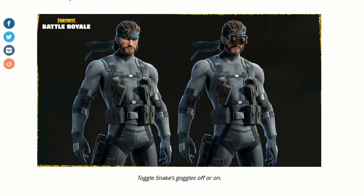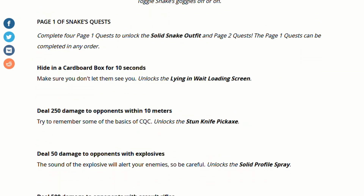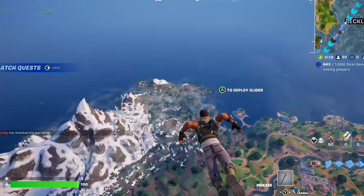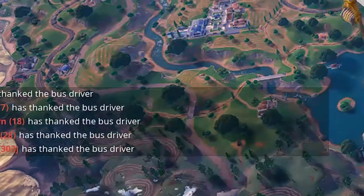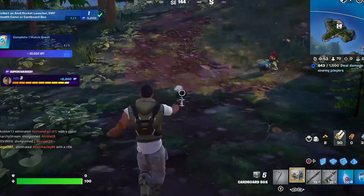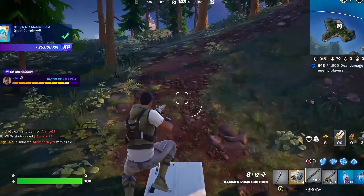In no particular order, the missions or achievements are the following. The first one is hiding in the box for 10 seconds, and you can buy one from Solid Snake himself on the island at the northern part of the map. Here you'll find Snake, and for 100 gold you can buy a box, throw it to use it, wait 10 seconds, and that's the first quest done.